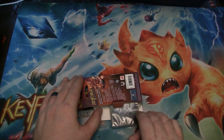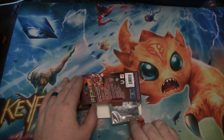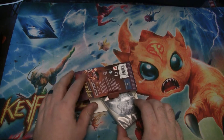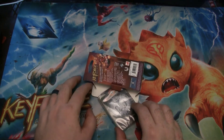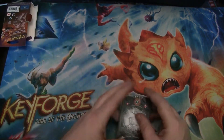I'm going to guess it's Untamed. Maybe Saurian and Brobnar? That's my guess. We got Dece, so I was wrong about at least one. Logos and Star Alliance — I didn't get a single house right. Dece, Logos, and Star Alliance.